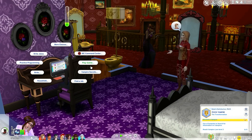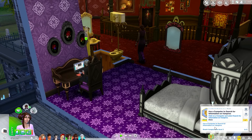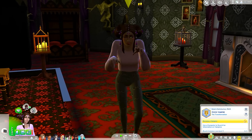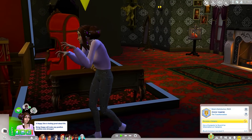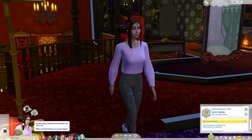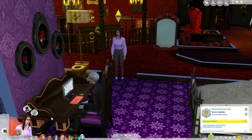She wants to use the computer to search for information on vampires and learn everything there is to know. Once she knows everything, she'll be able to learn how to create a vampire cure. I believe that's a drink you have to make, and that's when the Wolfsbane flower comes in. You need Wolfsbane flower, garlic, and plasma fruit — a combination of all that. Then she'll be able to create a cure. She's got a lot of work to do.